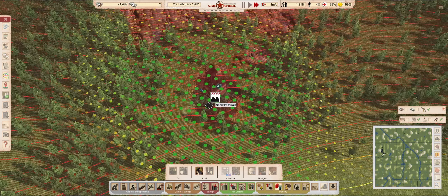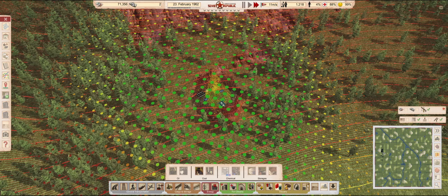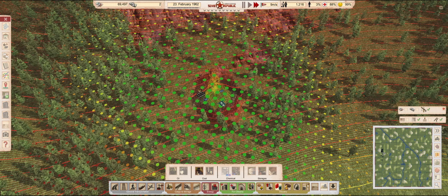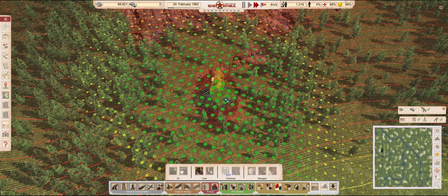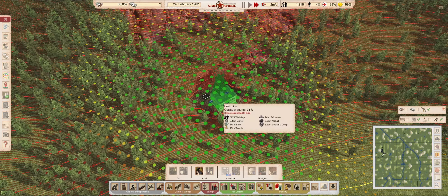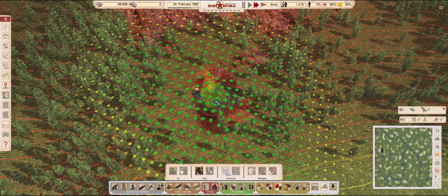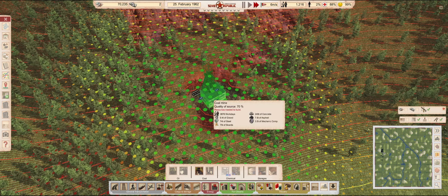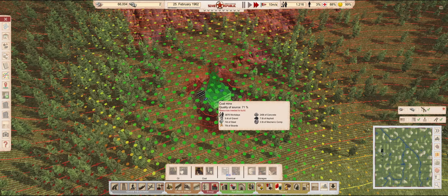That was enough for the mine plans to give us a yellow ghost image. We just have to make small adjustments and we can place this down. We get a 71% yield out of this location. Let's see if we can improve it a little by moving around a bit. It seems 71% is our best bet with this particular coal patch — I say we go for it.